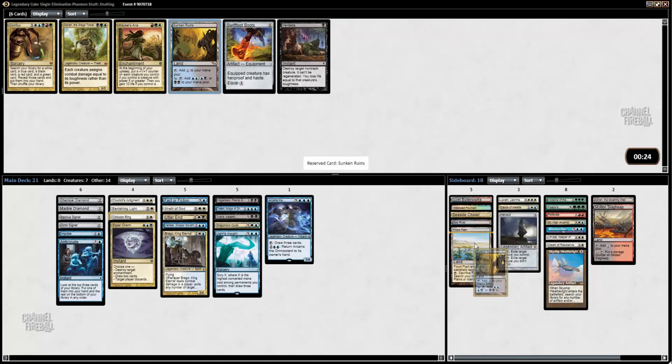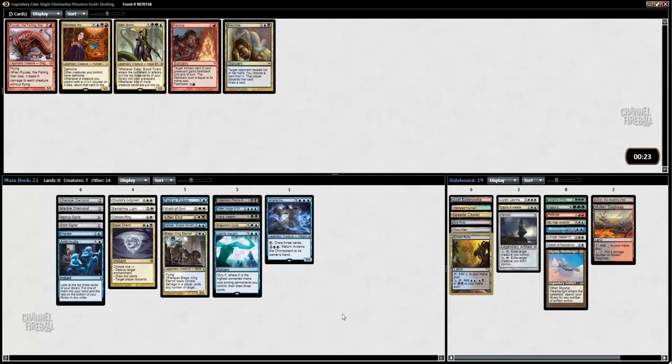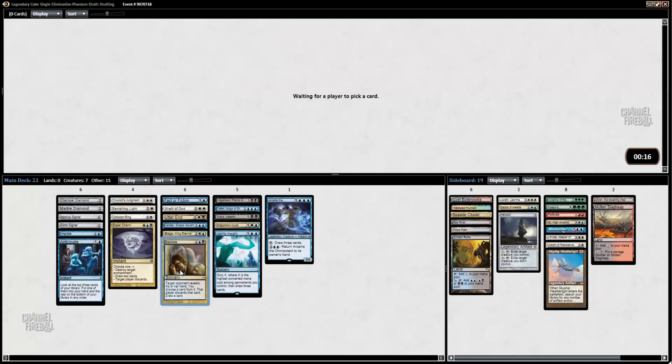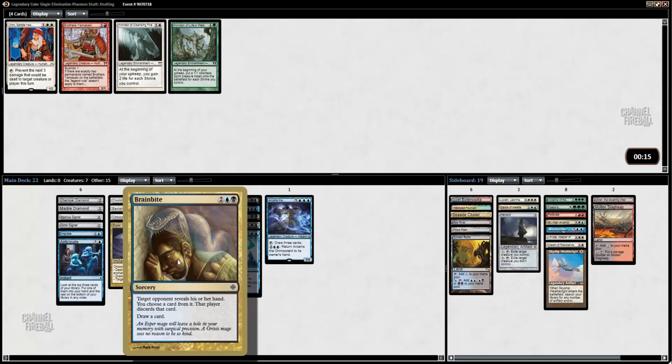Sunken Ruins. I think I'm playing this Bounce Land — the blue-red one. There's not too many ways to get punished for playing Bounce Lands in this format, so it just taps for two mana effectively. I do like Brain Bite, so I'll play that card. The reason this is playable is because the format is a lot slower. A lot of people are playing four or five color goodstuff — everybody's trying to go over the top of each other — and then you get card advantage with a card like Brain Bite.